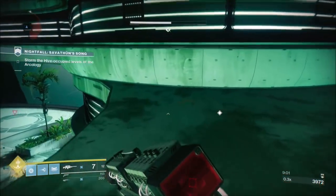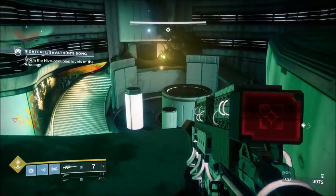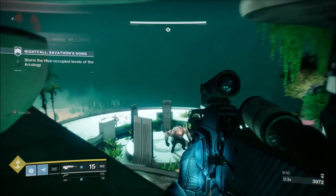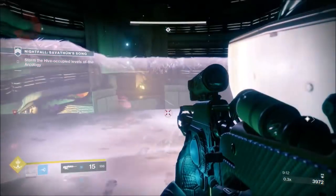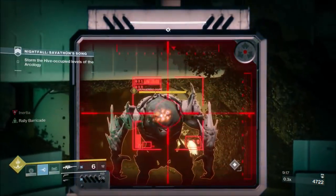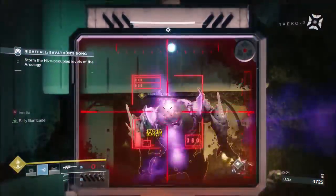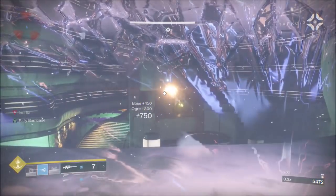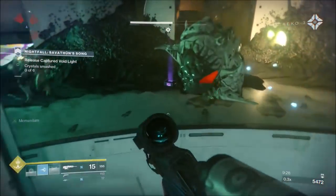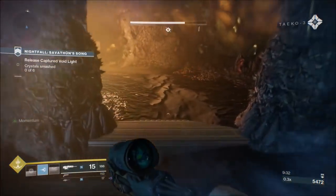Make sure you've got full health with momentum propped, reload D.A.R.C.I., put down your rally barricade facing the second ogre, then put a grenade on the first ogre. Go over your blast barricade and take out the second ogre. As long as you put a couple of shots on him to start with, he'll come back and won't run all the way down the stairs. If he does make it down the stairs it's more difficult. That section clear - very quick compared to fighting all the odds normally.